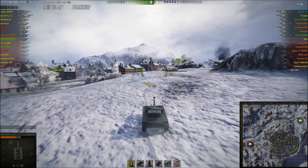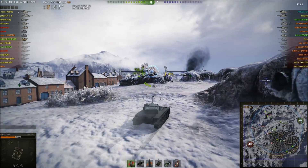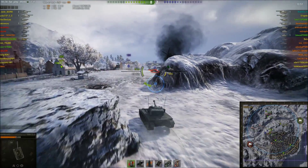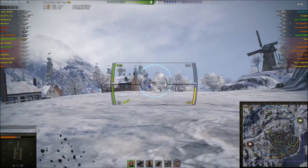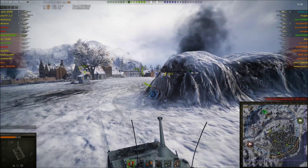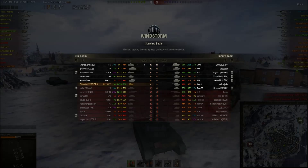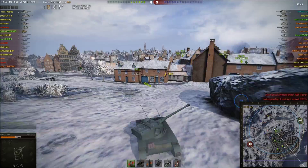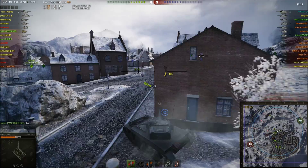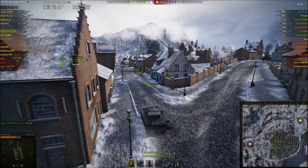Initially I decided to go to the right up here to try and get this T44, but halfway up the hill I think to myself this might not be such a good plan — because now that T44 has seen me and he's got friends. I bounced a shot because of the French armor angles. I didn't have XVM working — that T44 player is actually quite good, and if I'd had XVM I probably wouldn't have pushed him like that. I relied on my armor and this time thankfully it paid off — I think it hit me on the edge of the turret, so it was an auto bounce.